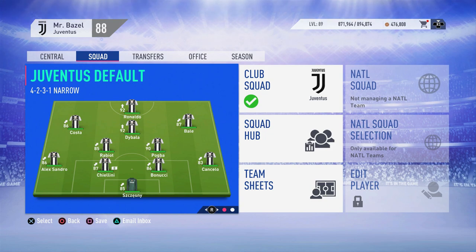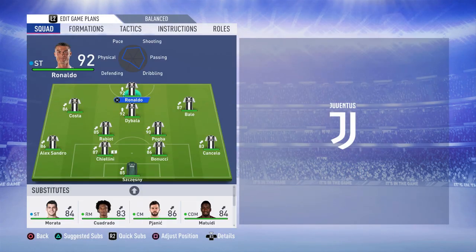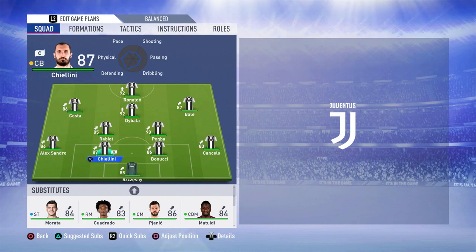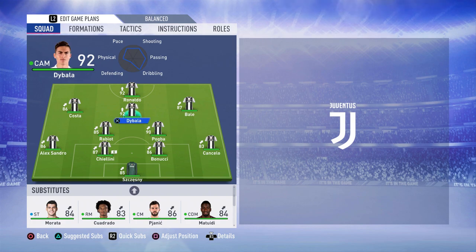I'm going to use this Juventus career mode — I finished it off and we did pretty well. We won the league, won the cup, but unfortunately got knocked out in the Champions League semi-final. The squad is very tasty: Chesney, Cancello, Bannucci, Ciolini, Sandro, Rabio, Pogba, Daibala, Costa, Bail, and Ronaldo.